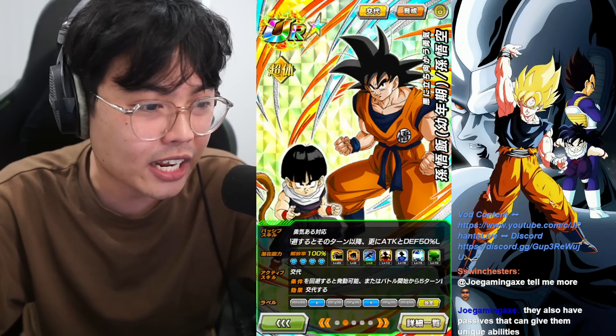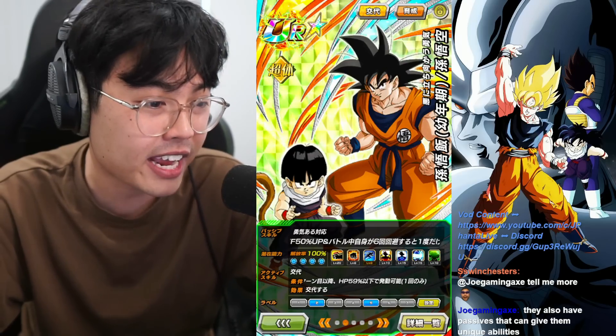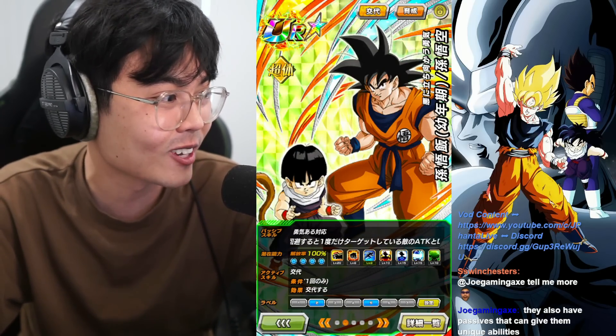It's only a three-turn debuff, but it actually helps you out if you can lower Attack and Defense for the exchange. In terms of exchanging, you need to be under 59% HP or less from the fifth turn onwards or have evaded six or more attacks, with great chance — hopefully that makes it really easy for us.